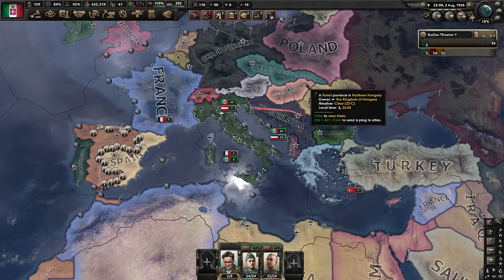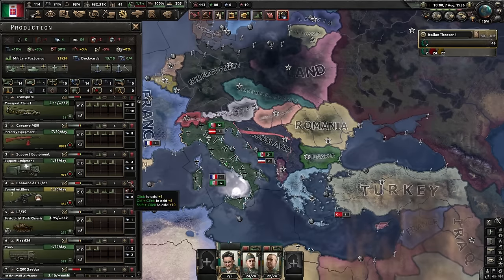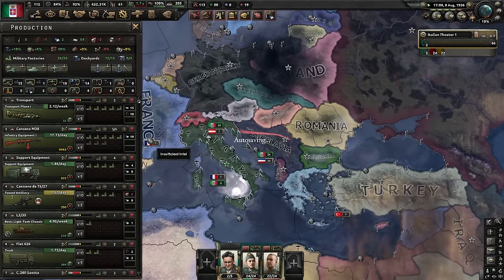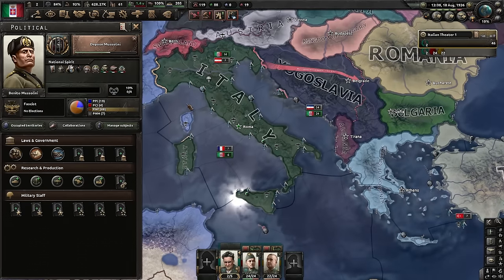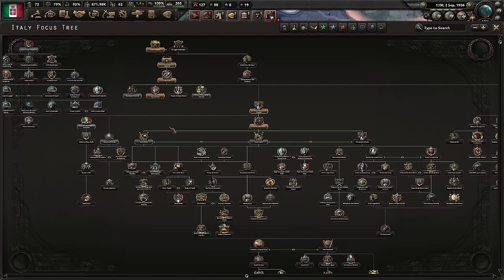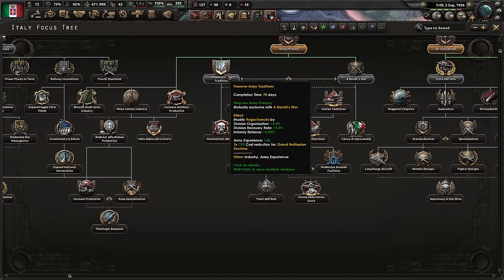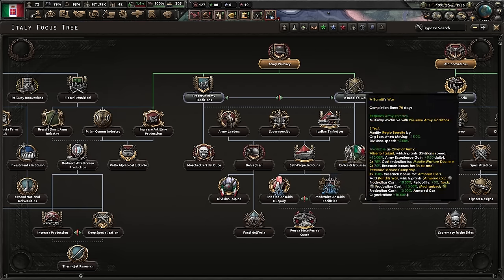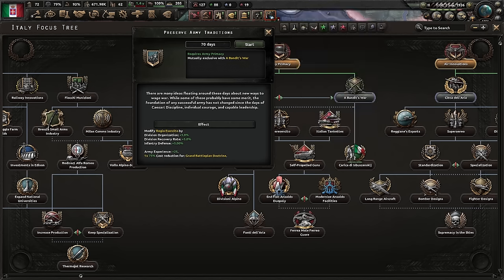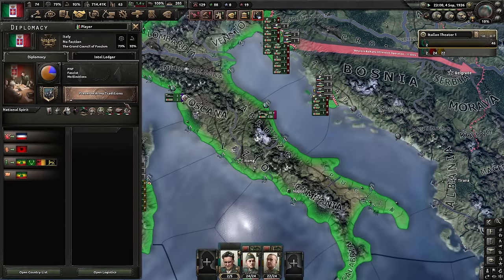This is a weird way to go down this focus path — we're playing around the edges of what's possible. I'll also increase my recruitment law. We have this boost from Mussolini, which means I will go down the preserved army tradition route — because we will have no time to reform our army into a tank army, so let's stay at what we're good at, in heavy quotation marks. Let's go down that route.